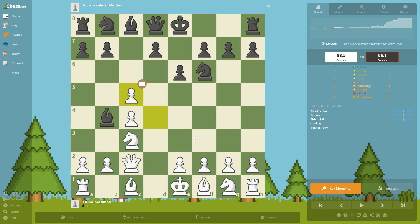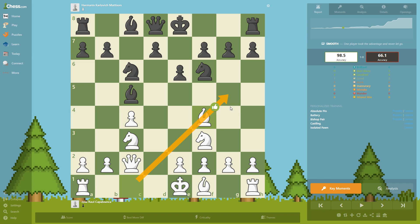c5, takes. Taking is good because you don't want to waste time playing e3, which would shut out the bishop. Instead, you just take and he also has to lose time by taking. Knight c6, knight f3 is developing pieces, takes and developing again — just simple developing. d5, maybe he could have played a little bit more aggressive with knight g5, but this is good as well.